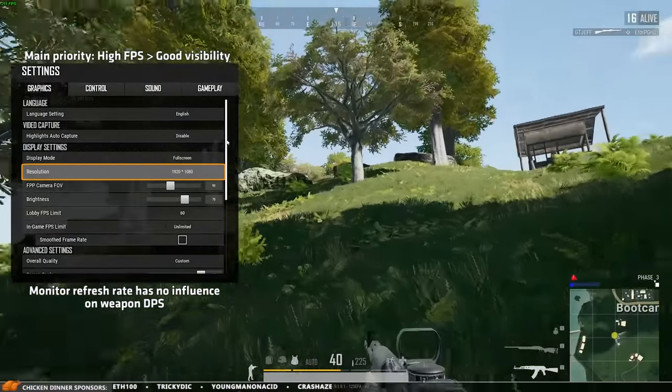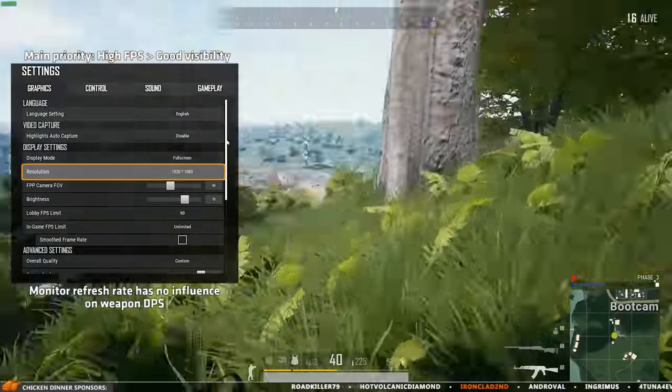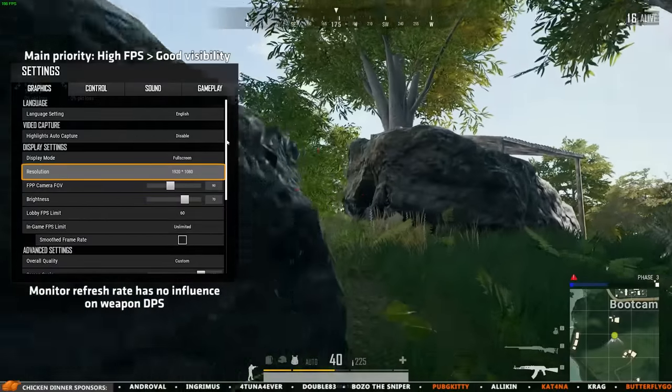And yes, you can see a difference between 144 and 240hz. Lowering your resolution will give you more frames per second, but it will also make it harder to spot enemies. But FPS is godlike for now.